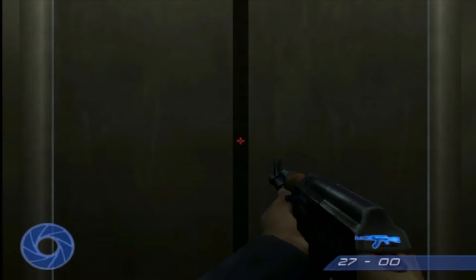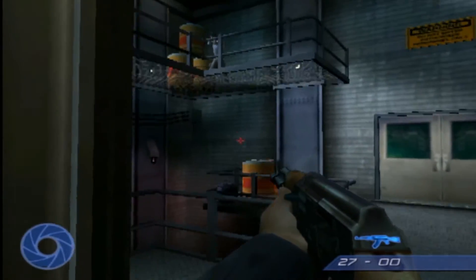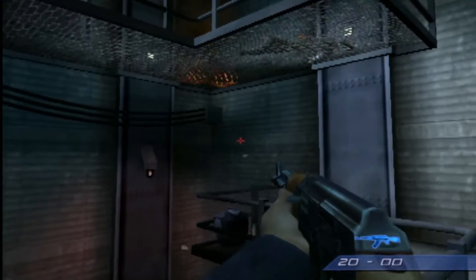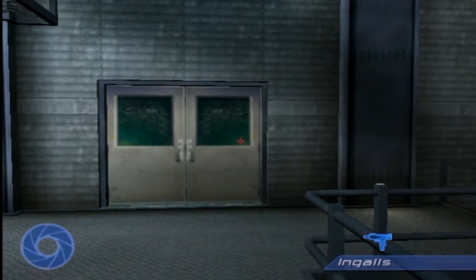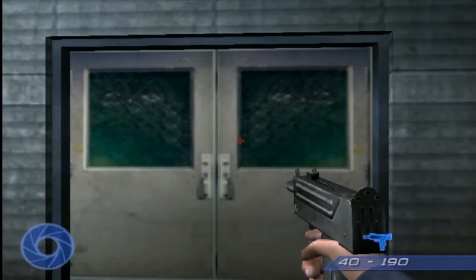Alright, I believe we're going to the boss fight now, which is actually quite a difficult fight. In fact, we're a little low on ammo. The next room is a boss fight, and yeah, we're pretty low on ammo — we have a lot of this, but not a good gun.